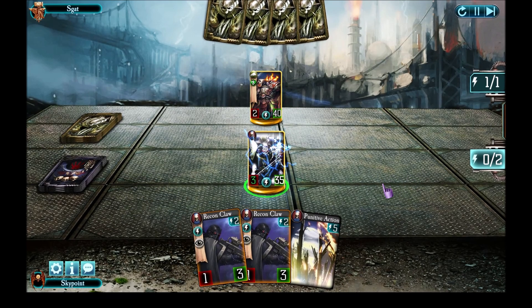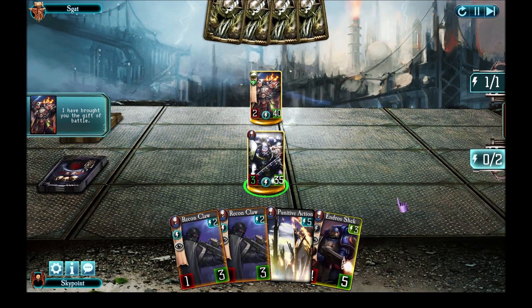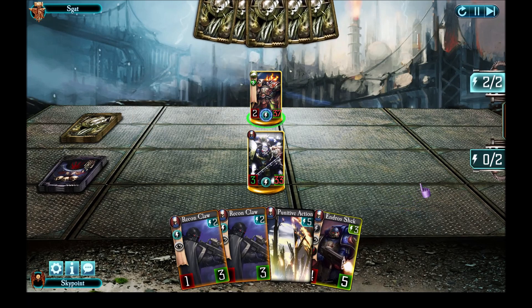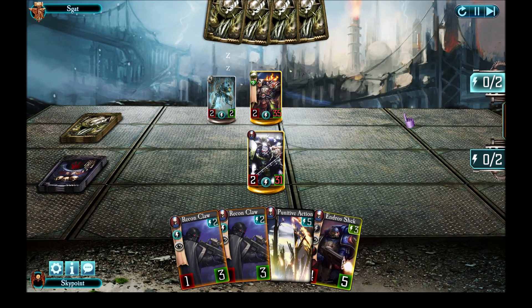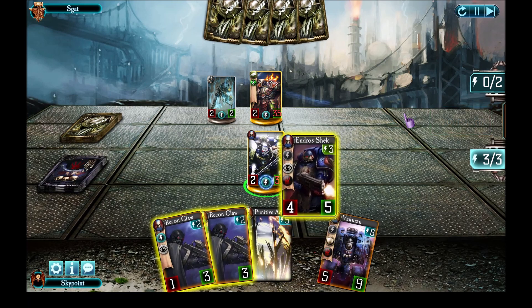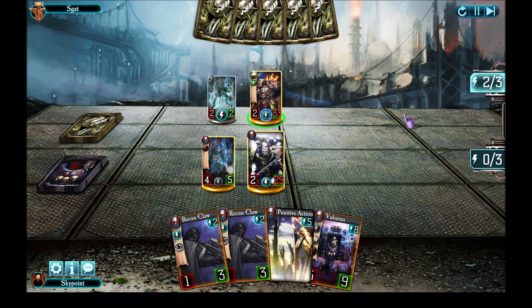In turn 1 I play Abandoned Supplies just to try and draw a good unit. Endos Shrek comes up, which is not bad — otherwise known as Endos Shrek, there are some funny memes around him. This is not good though — I rely on a lot of stealth units and this guy unmasks my stealth units, and I do not get a Rule of Fear to remove him straight away. So I'm going to put Endos Shrek down immediately so that he can't easily get removed.